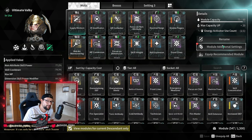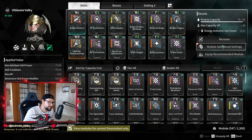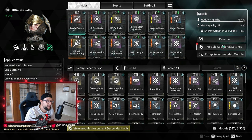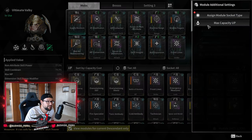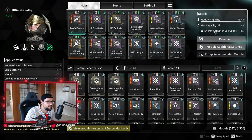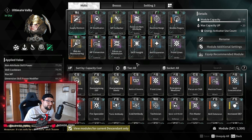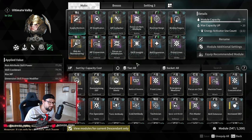Hi Descendants, welcome to another video. Today I'm going to be talking about the best XP farming spots to date that you can find and do in The First Descendant. I'll show you actual footage I recorded today while streaming on Twitch. I tested out a few options to level up my Ultimate Volby, and one of them is actually pretty new — it was discovered a few days ago. Let me know in the comments below if you like this new method. Let's get straight to the methods.